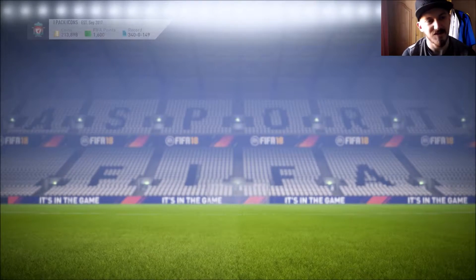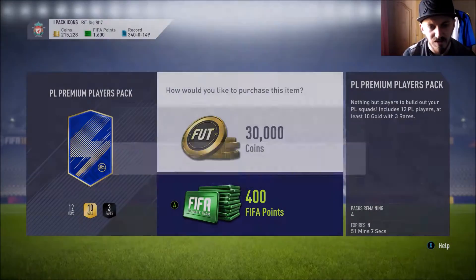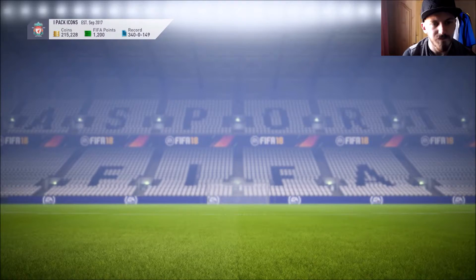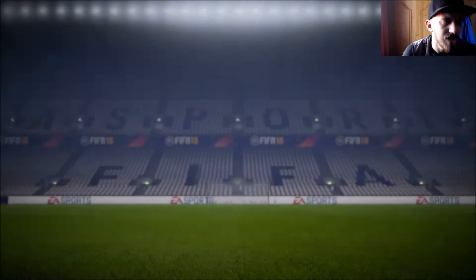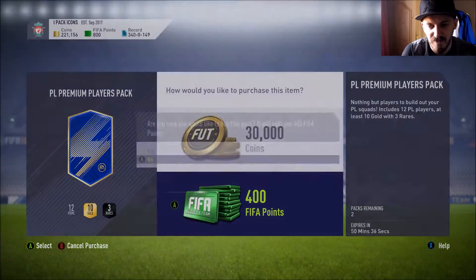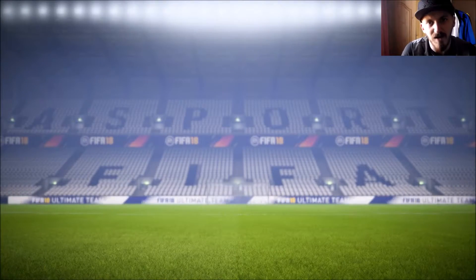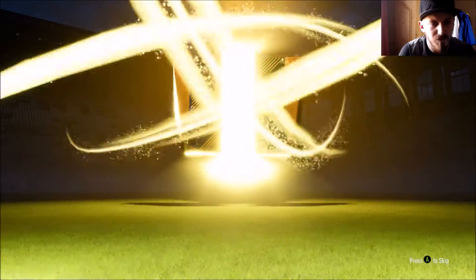Duplicates — nothing again. This is not what we want to see. There's Hector Bellerin — not a bad card, but obviously no use now that we've got Kyle Walker Team of the Season. Four packs remain. If you guys still have these packs and you're thinking about opening them, I would say don't, because as you can see we've just got flat pack after flat pack after flat pack. It's just a waste of FIFA points, a waste of money.